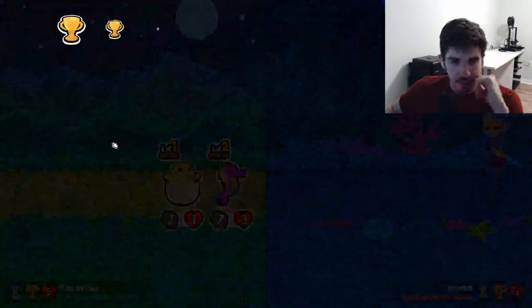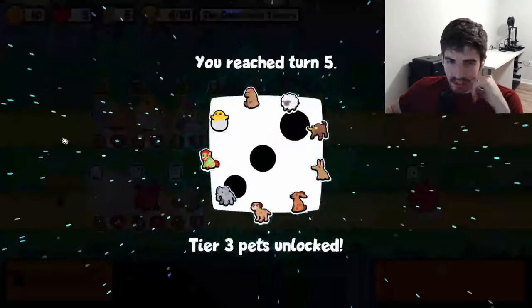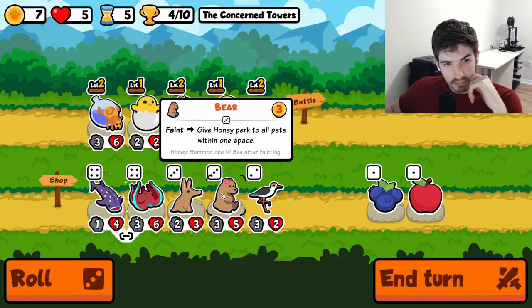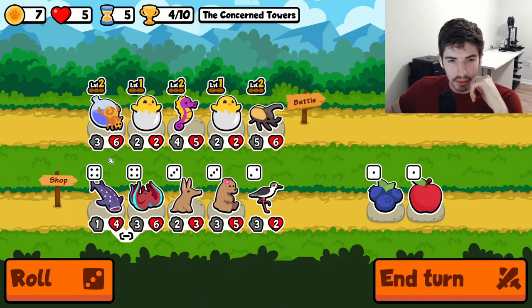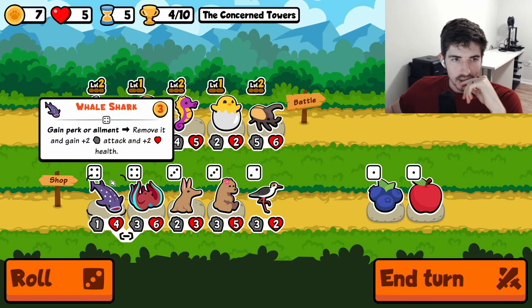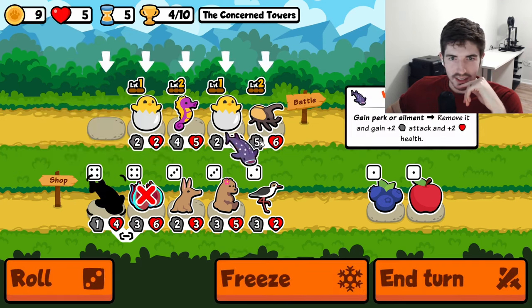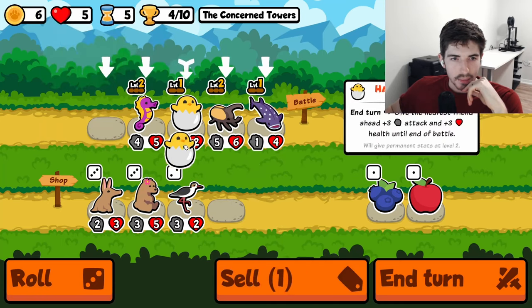Let me just say an early level 3 Hatching Chick is probably the best unit you could ask for — just an allosap. It enables every single build. Level up. We got the Bear Whale Shark combo. Now, is that actually good? That's up for debate, certainly. But we can try it.